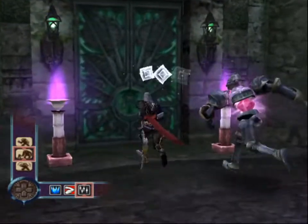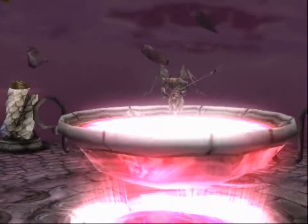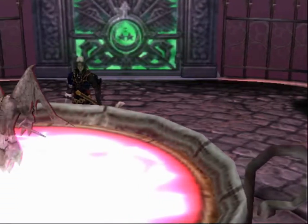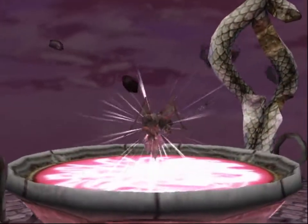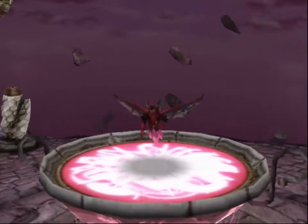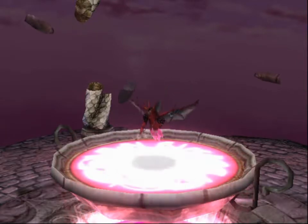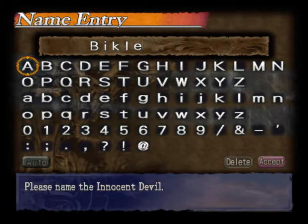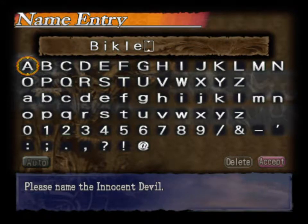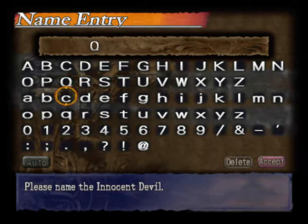That barrier just went away and he left? I guess the barrier just wanted to watch a good fight - don't we all? An Innocent Devil appears - Innocent Devil Gale appears. What do we name this Innocent Devil? It looks kind of like a closet to me. I need to spell it positively - T-U-A, C-I-T. Works for me, his name is close enough.